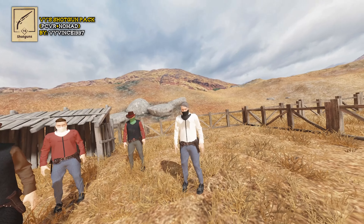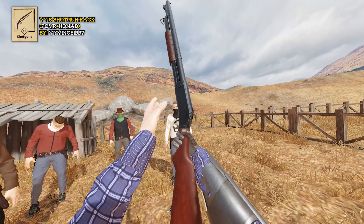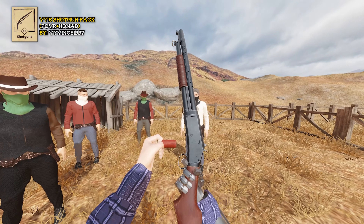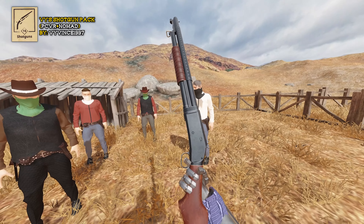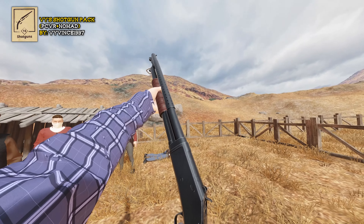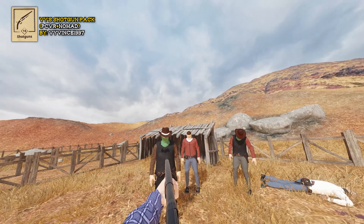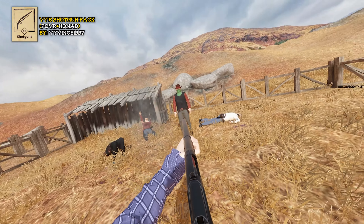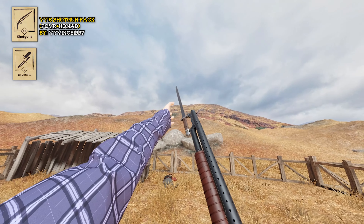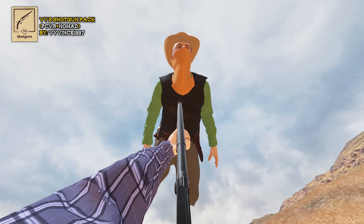This is the Winchester Model 1897 trench shotgun — put those shells into the war crime stick. You can slam-fire this by holding the trigger down on your other hand and then just pumping it away. And to really spice things up, it's got a bayonet.